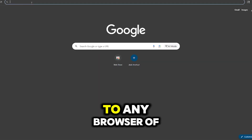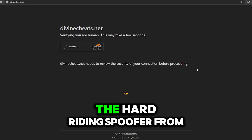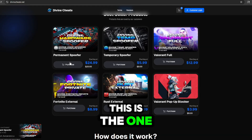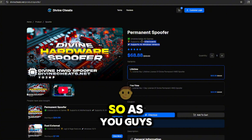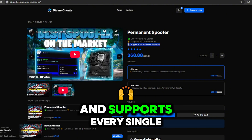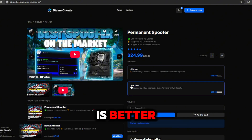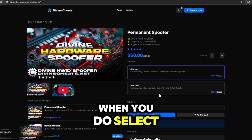Head over to any browser and enter divinecheats.net — this is the website where I'll be purchasing the Hardware ID spoofer. Wait for it to load, then scroll down until you see the permanent spoofer. Select purchase and choose the variant you want. This spoofer is undetectable on all games, supports all motherboards, and supports every Windows version. Lifetime is better for those who plan on cheating, and the one-time version is better for legit players or those who got banned on accident.